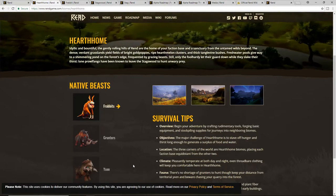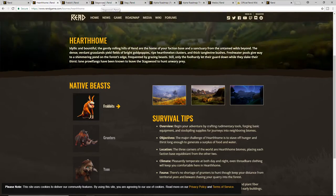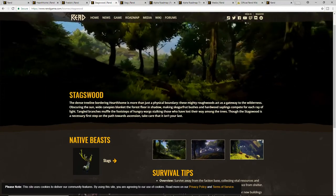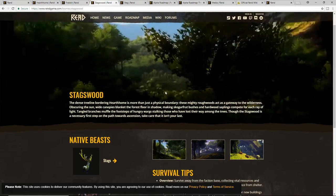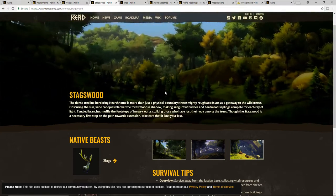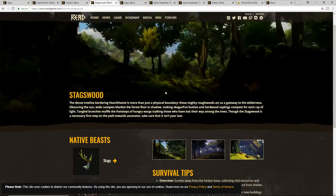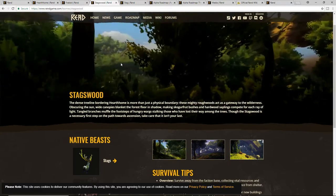You'll have grunters and yaks in the same area, and once you get through there you'll move into Stagwoods — the next area — where you're really going to start running into PvP and more intense native beasts. It's basically the wooded area on the outside. There are going to be caves for spelunking to get higher-end materials and ores, and lots of trees to help build up your base.